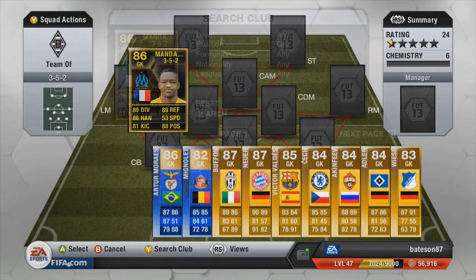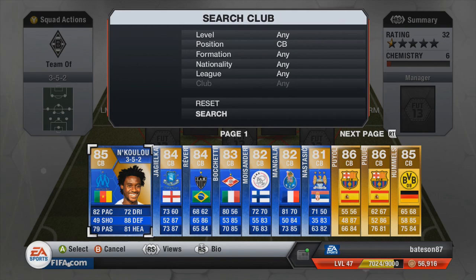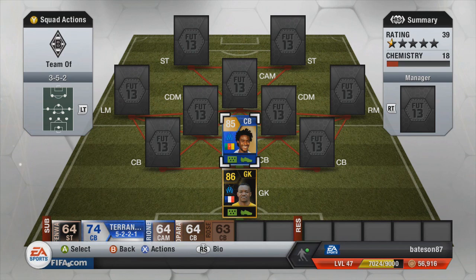The gold keeper is an inform and it's going to be Mandanda, the Marseille French keeper. His card is not that good compared to Lloris, but we've had to put him in for chemistry reasons. The first centre-back is going to be Team of the Season Inkalou - we've had him a few times this week. He is an absolute beast of a defender; his price will drop down either today or a few days into the new Team of the Season.